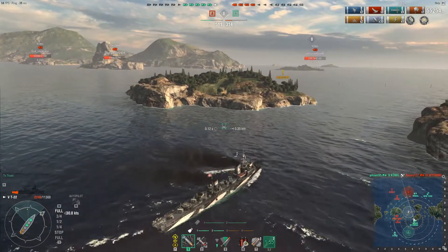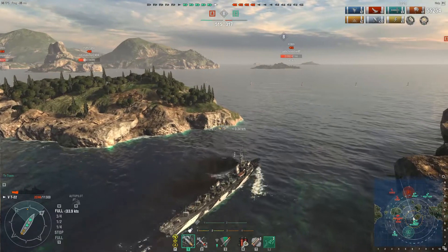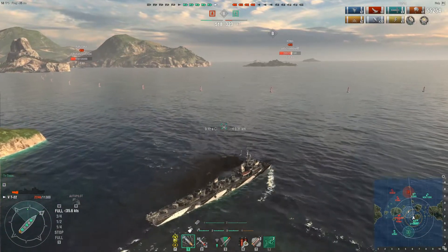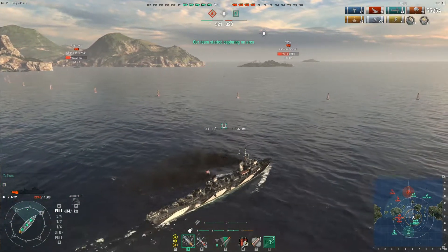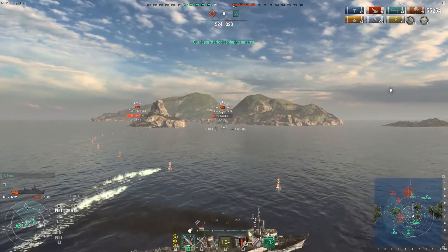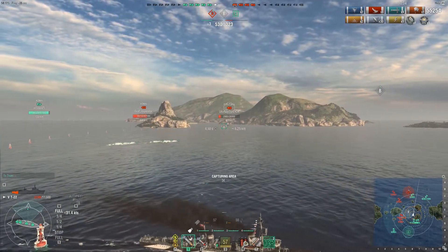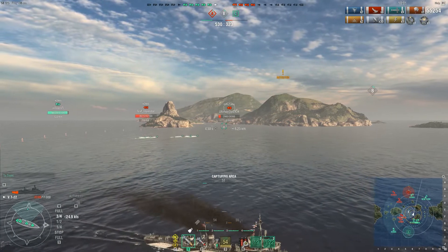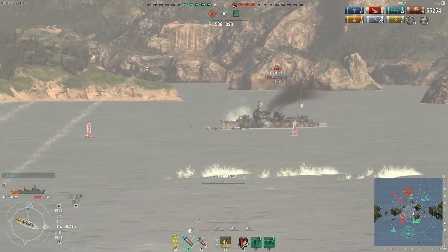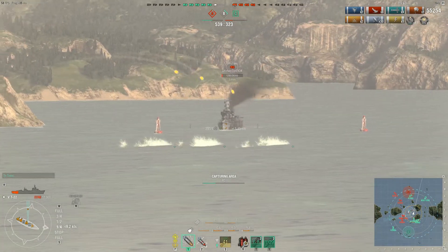I'm going into B and I have to deal with this Fuyutsuki here coming into the cap. Four kills though, only 55,000 damage — that's the story with the T22 as a whole. The thing can be very dangerous but its weapon systems aren't terribly damaging. I'm blind-firing torpedoes at this tier 5 Japanese cruiser. I'm going to dip into the cap and as soon as he crosses within detection range — right there at 6.1 — I'm going to start firing at him.